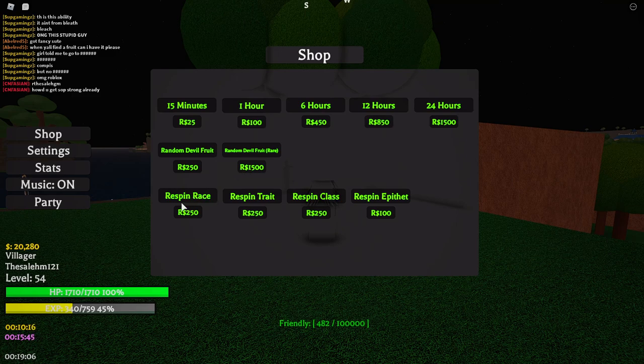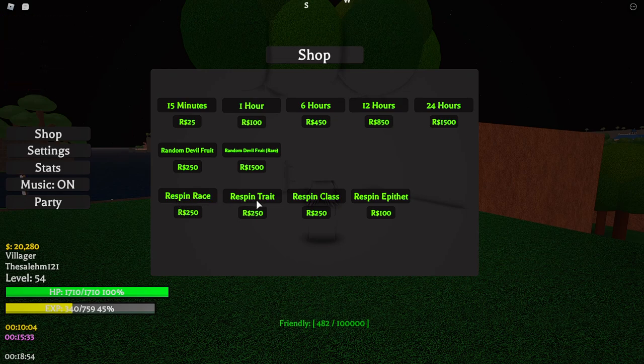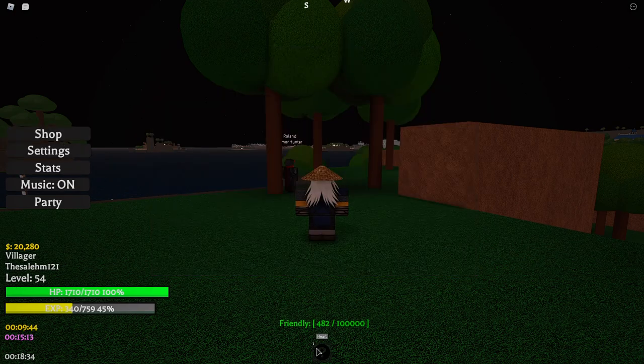Over here there are classes — I was wondering how to get classes and now I know: you have to buy them. There's also an option to respin your race, trade, and class. I'm a villager I think — so let me respin my race real quick. I bought a new heart item. Let me eat the heart — new race acquired.